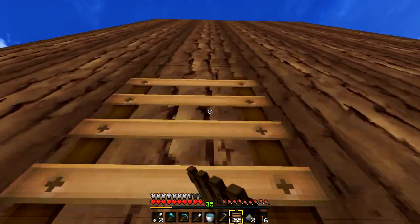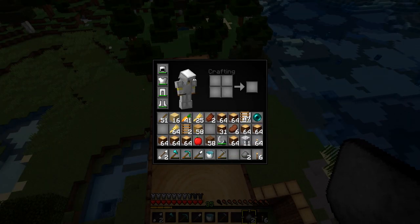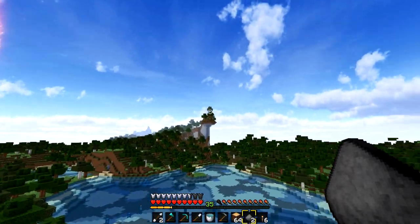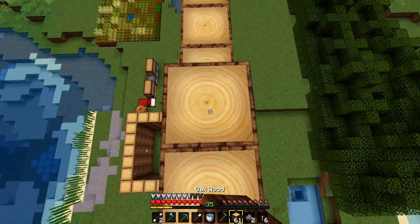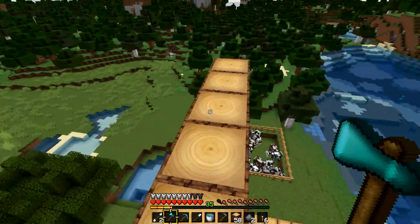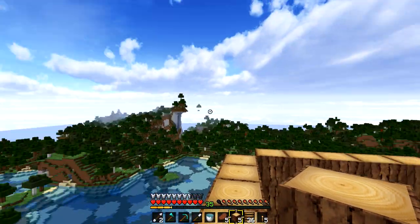We'll put the ladders here temporarily to get up, I've got my water to get back down. Let me use up all this wood - I want to be basically eye level with that top tree so I can see down into the house. Let me place all this wood down. All right guys, we've made it to the highest point - we're basically eye level with that tree, and we're still going to go up more with the flooring.